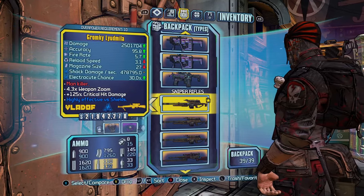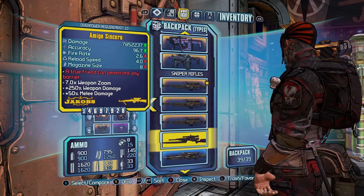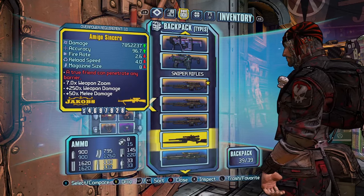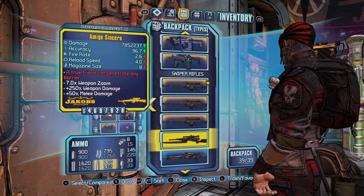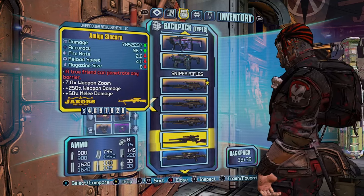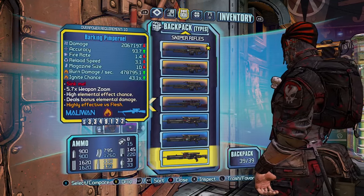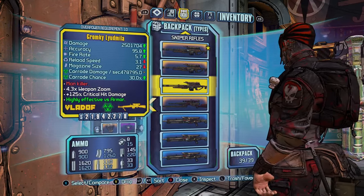For Snipers I have the Gromp Key Layuda in all three elements. You can also use the Slag one if you want. Then the Sincero, which penetrates through shields and attacks people's health — you can also knock the head off Pyro Pete with it, and kill the Chieftain in the Veracidus fight. There's also a Blue Rarity Sniper called the Trespasser that you can use, but I just prefer the Orange Rarity — they do the same thing. And then we have the Barking Pimpernel. Pretty much the Pimpernel and the Layuda are the two best Snipers in the game.